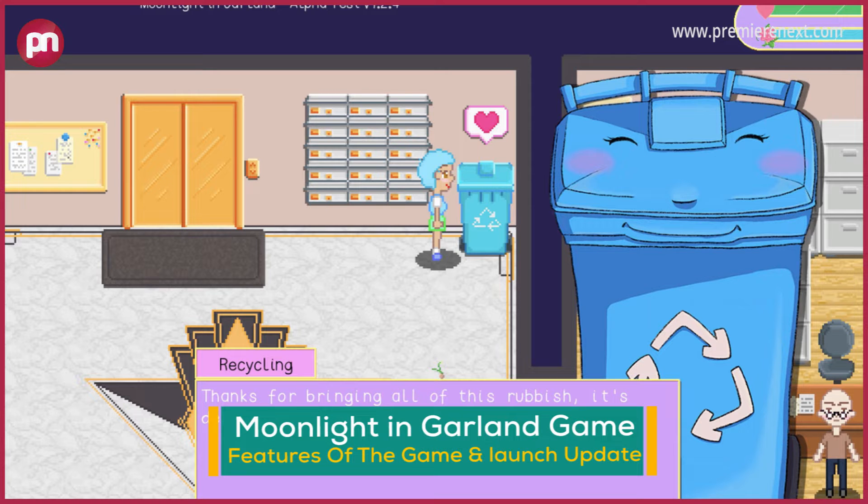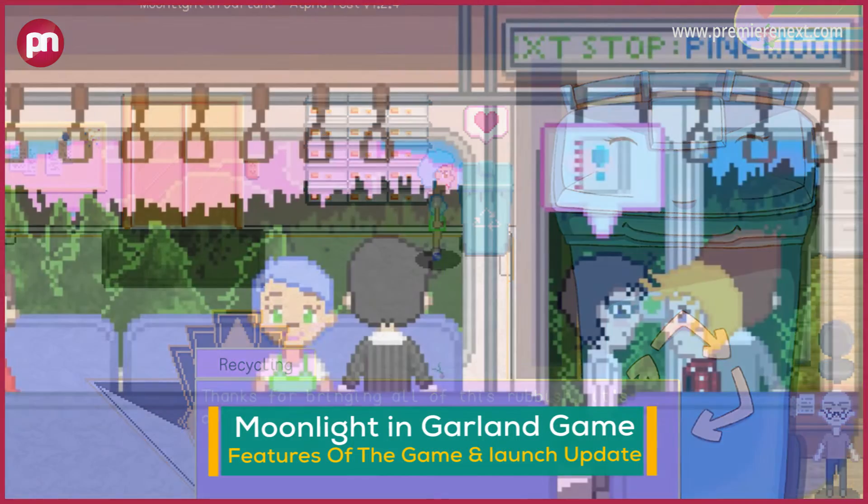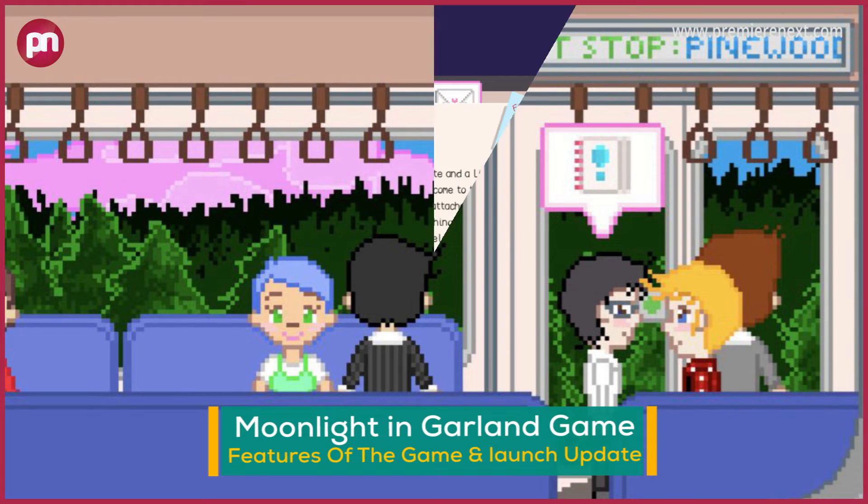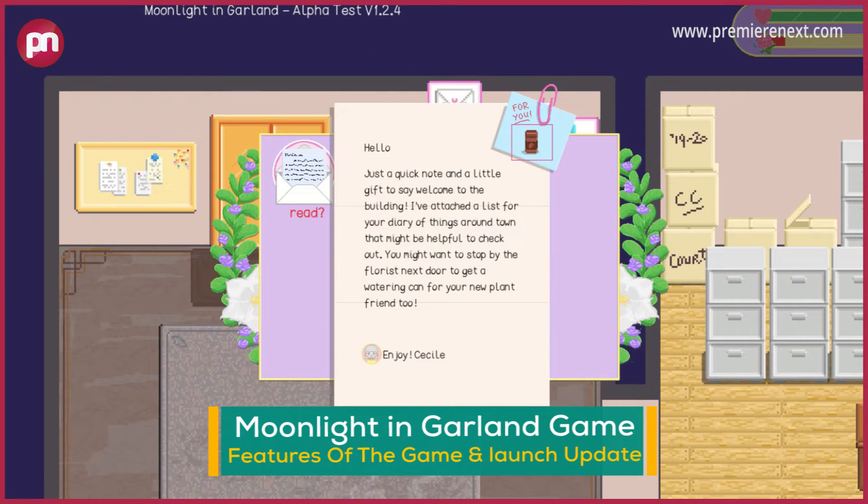Features of the game Moonlight & Garland. Move in — each apartment has unique challenges and community projects. Explore the city and complete side quests around the five distinct regions of Garland. Love your area: run errands, recycle garbage, and tidy up graffiti. Track down friends or romance and develop deep connections with a dynamic cast of city folk.